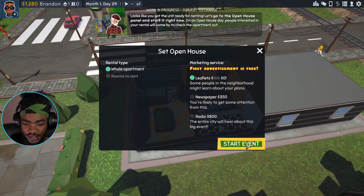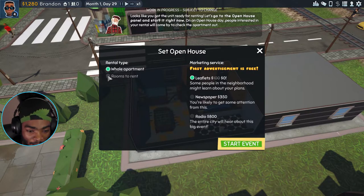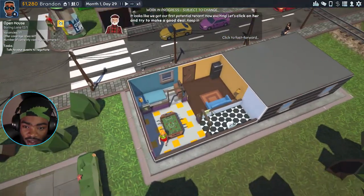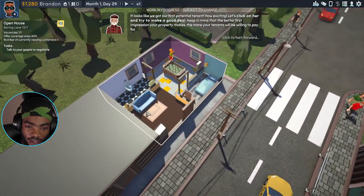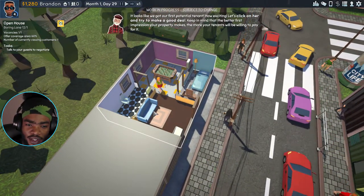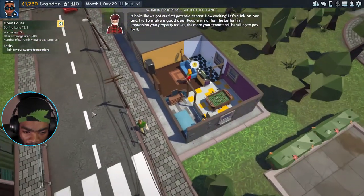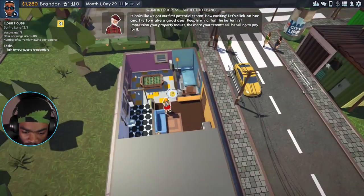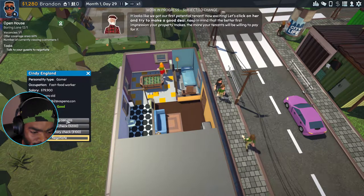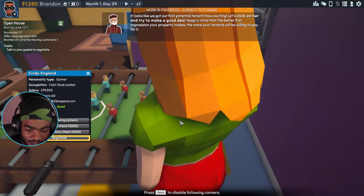Begin open house, start event. I'm advertising the space. We've got our first potential tenant — let's click on her and try to make her a good deal. Keep in mind the better first impression your property makes, the more tenants will be willing to pay. She likes it, she's going nuts!